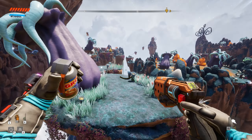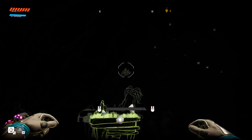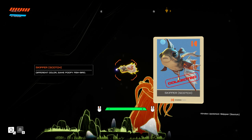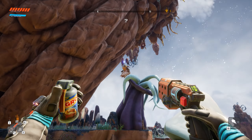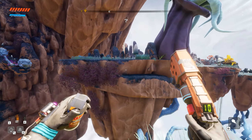You guys commented last episode that I forgot to scan the jellyfish guy - or the octopus guy, whatever he is. He kind of looks like a jellyfish to me. Hold on, looks like over there there was a latching point. Oh, see if I can zoom in on it - there it is, skipper scotch, different color, same poopy fish bird. I've never seen the skipper yet, so I guess it's just a variant, just like the puffer birds.